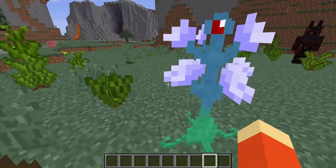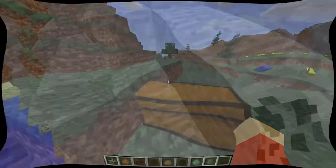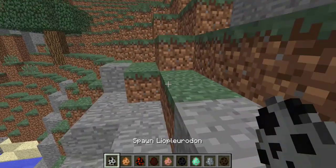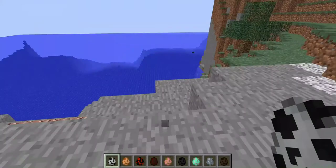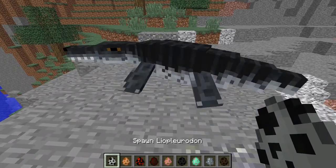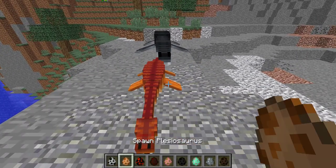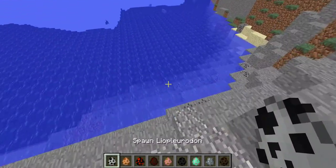Now coming to the more interesting stuff — the mobs. We have way too many mobs to cover in one video. Starting off, we have the Lyopridion. I shifted to a different place because there is water here to cover the water dinosaurs. This is a water dinosaur — it's a massive alligator kind of thing. And this is the Plesiosaurus. All of these are aquatic dinosaurs.